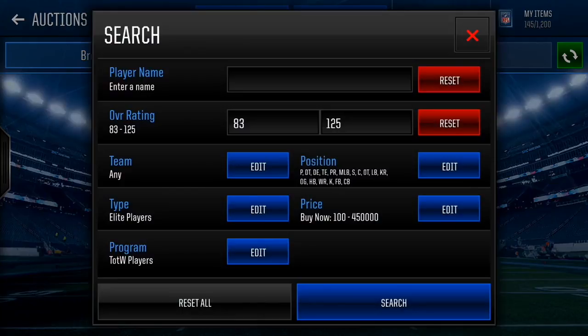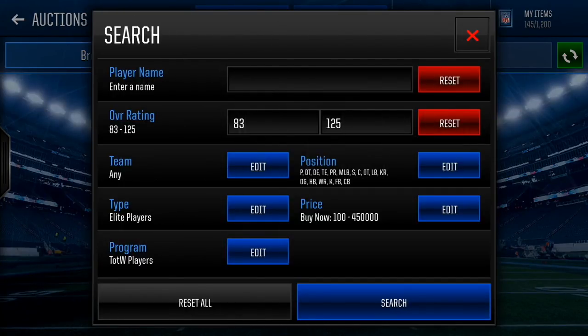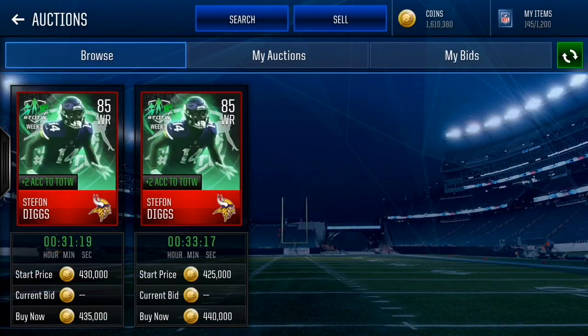Let me show you all this sniping filter right here. It's a pretty expensive filter — it has to link every position except for quarterbacks: 83 overall Elite players and Team of the Week players. You gotta go 450k. These don't drop that often, but if they drop at 200-250k, snipe it — no competition at all — and you can sell it immediately for a high price.